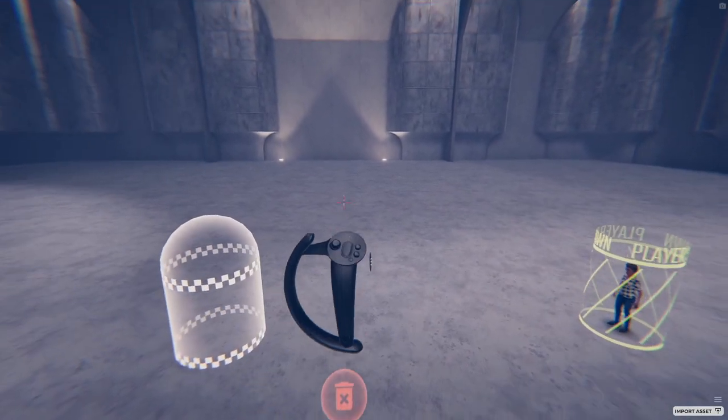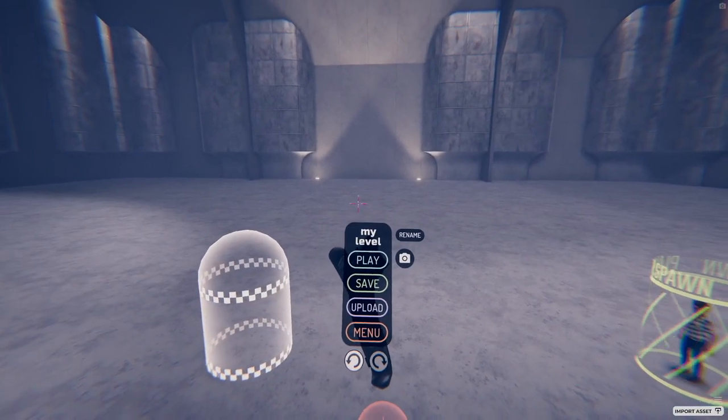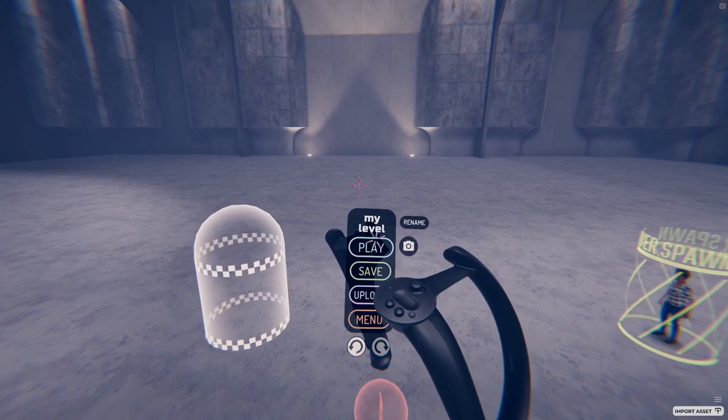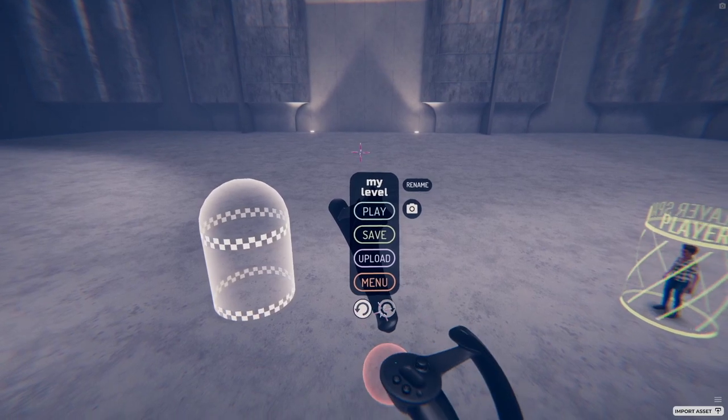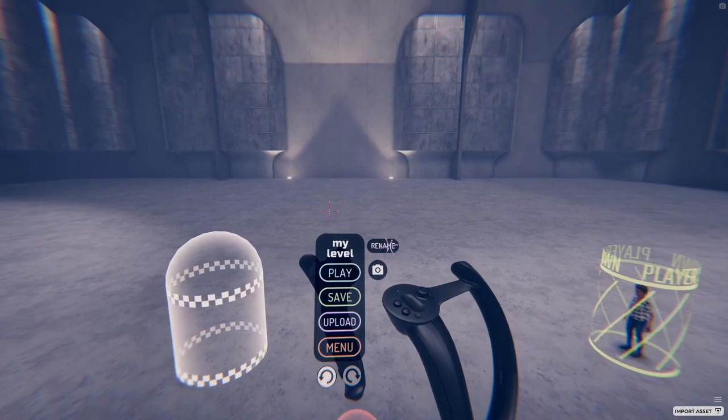Pull up the navigation menu by looking at the side of your controller. You can enter play mode, save your changes, upload your level to the workshop, return to the sandbox menu, undo and redo, rename your level, and take a screenshot.